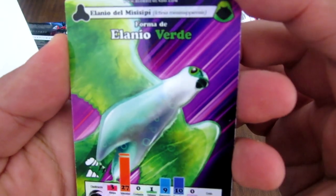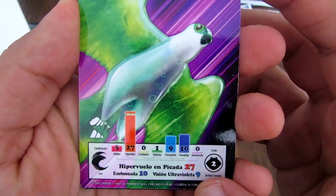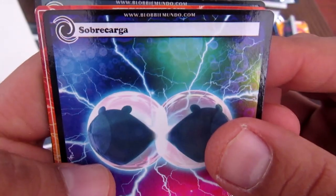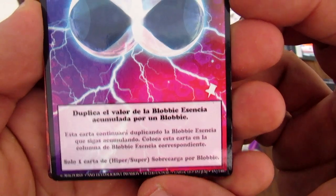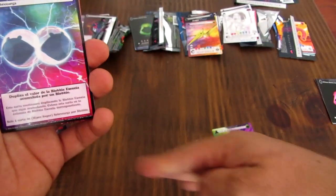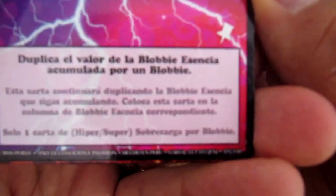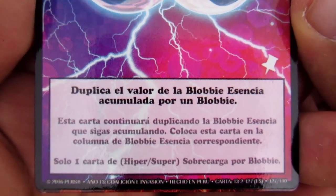Esta es una nueva forma: el Daño Verde. Requiere dos de eblovicencia y tiene una velocidad alucinante de 27. Sobrecarga: duplica el valor de la eblovicencia acumulada por un Blobby — todo lo que tienes acumulado en la zona de eblovicencia con esta carta cósmica lo duplicas, pero solo una carta por Blobby. Le duplica la energía. Este es un Blobby anaranjado, El Aventurero — una carta normal con un poco de carga, con una eblovicencia.